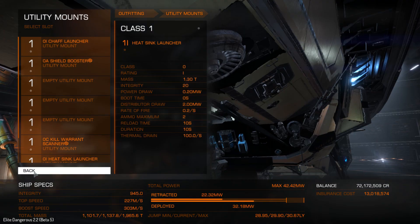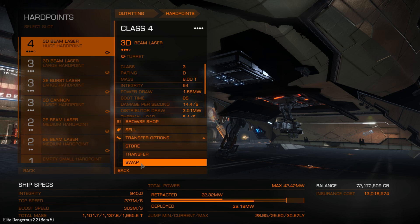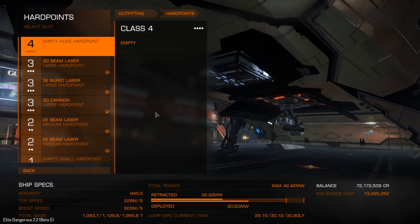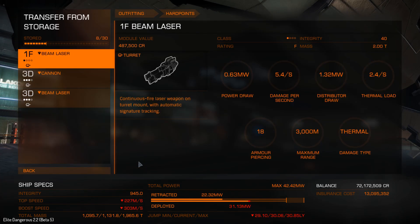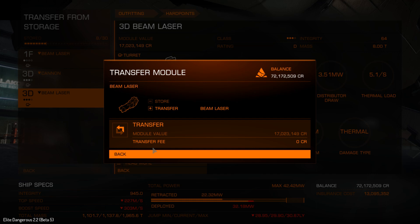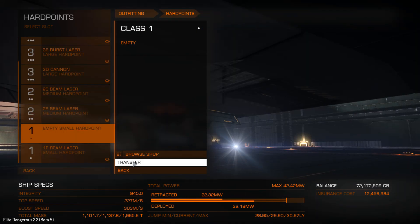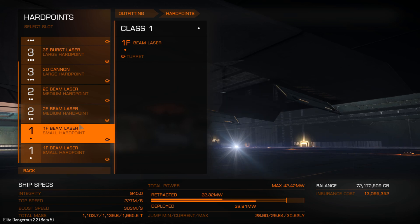I'm liking the module storage. You can also quickly point out that for this beam laser here, if I go to transfer options I can store it — it's not immediately obvious but it does work. Hit store — and I've stored that now, it'll go away. Then I'll grab it back again just while my shield boosters arrive. Stored — let's get that back then, transfer to ship. It's free because it's in the same place and it is now fitted.